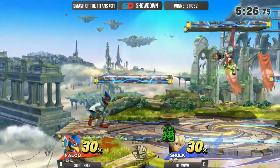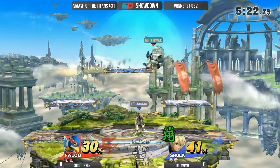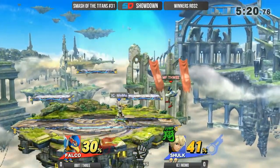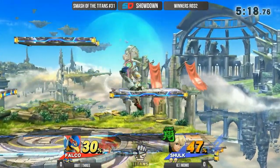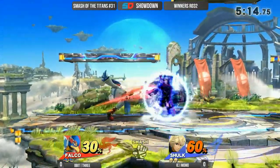To be able to play Shulk at this kind of level, you have to know so many weird abstract things about Shulk. You have to account for all five Monado Arts and what exactly they do — how it changes your properties based on your moves and even just your movement. It's like, okay, this combo is not going to work. This combo does work now.